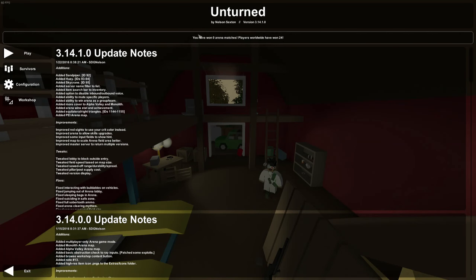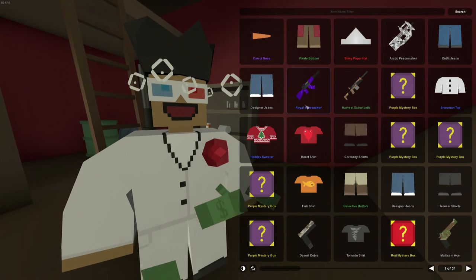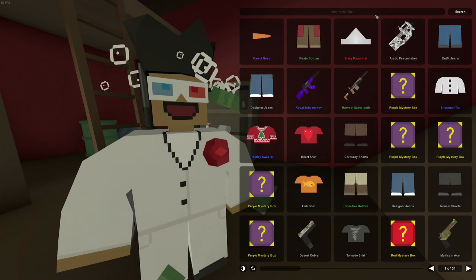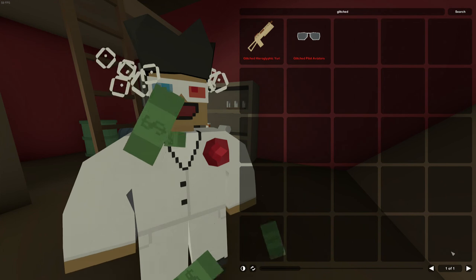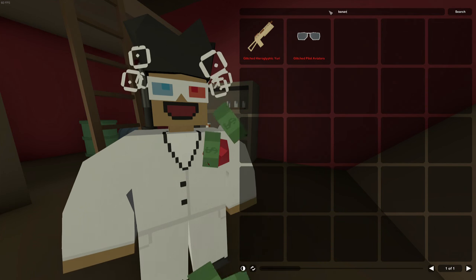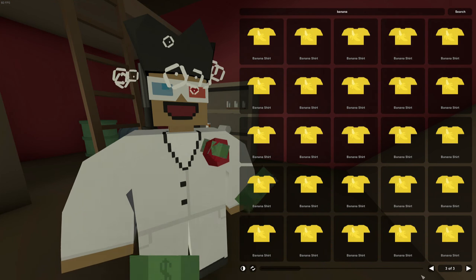That pretty much wraps up everything added in-game. There are also some awesome tweaks outside of the game. Arena victories are now being tracked — worldwide, only 24 so far since this update just came out. There's also an achievement for winning three arena matches. In the inventory — particularly useful for myself having 31 pages of stuff — you can now search. If I want my glitched aviators, I type in 'glitched,' search, and I've got my glitched pilot aviators. It's so much easier than having to go through each and every single page.